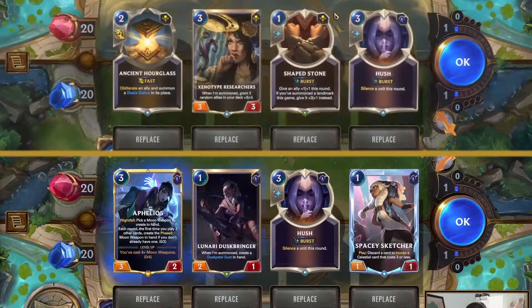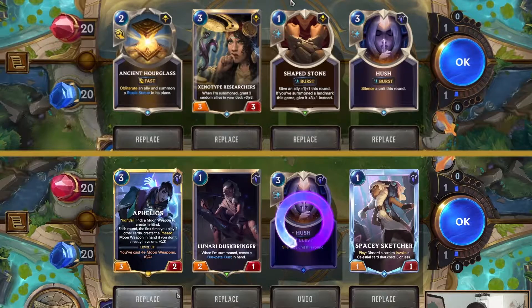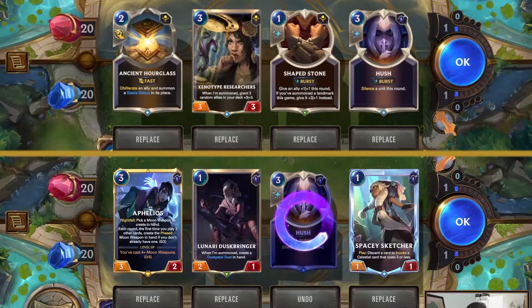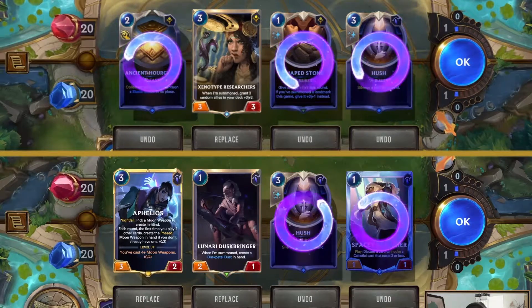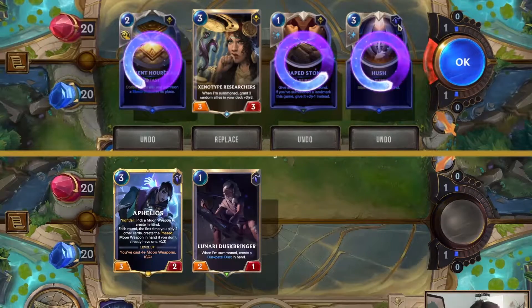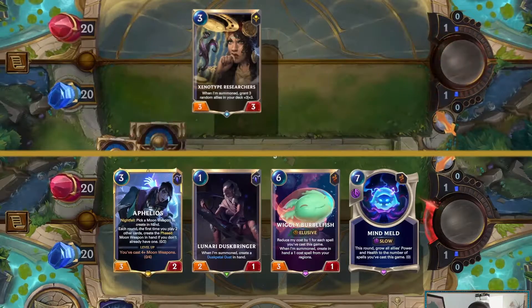You just lose abruptly and sort of dramatically - that doesn't really matter, it's still minus 20 LP on the ladder and you move on. I think the figure is around 85 percent, it's very high, close to the figure that's been worked out.